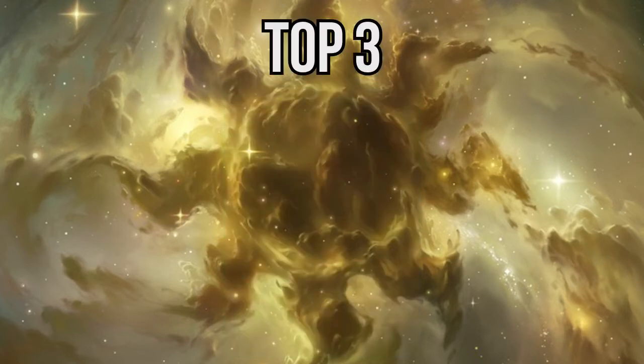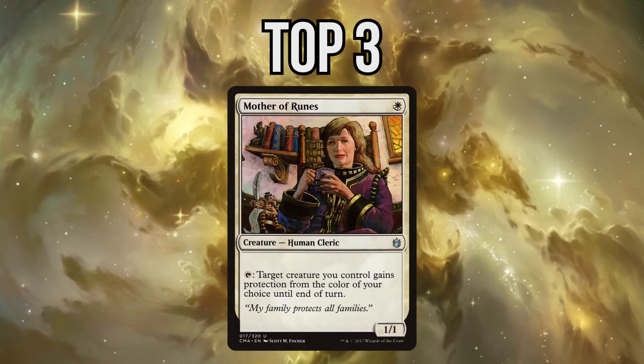Coming next at number 3 is a very iconic card of the game: Mother of Runes. Her only flaw is that she's vulnerable during the turn you play her, but if you manage to untap with her under your control, you should be fine for the rest of the game. Mother of Runes is the greatest shield for your creatures in Magic — and besides, she can also protect herself. Most Duel Commander decks are built around the general and require it to be on the board to fully function. Mother of Runes does a great job protecting it, whatever it is, as long as it has white in its identity.